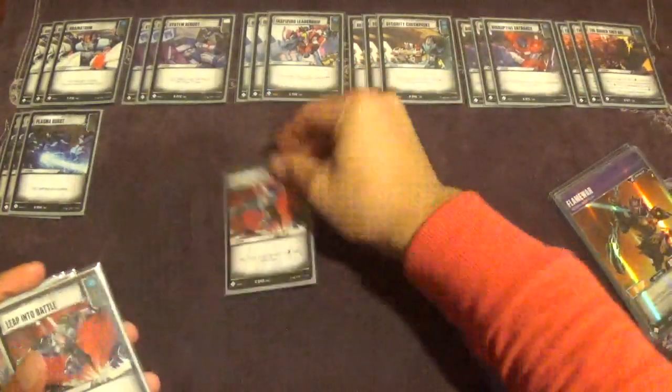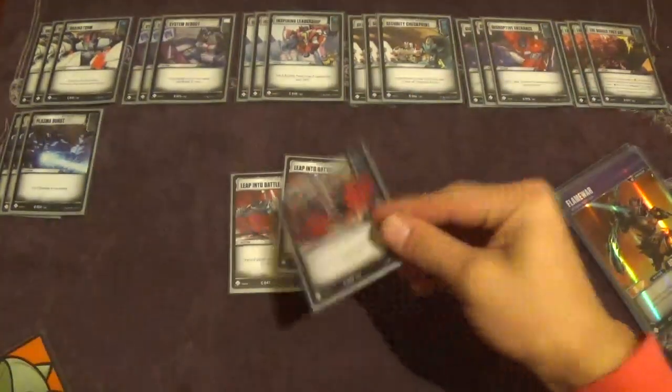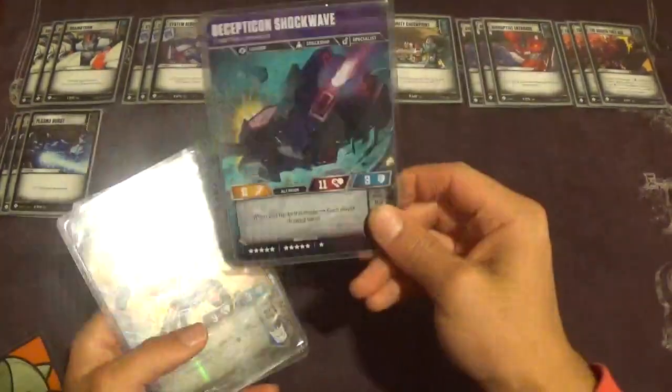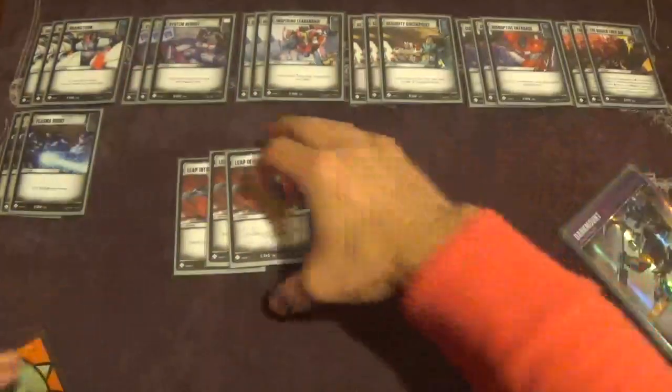Next, we have Leap Into Battle — simply plus three attack on a blue pip. This helps you swing for actual numbers when the pierce is coming in. Dark Mount swings for eight, Shockwave swings for nine in ship mode. It lets you hit numbers you normally wouldn't be able to with such a defensive-focused team.